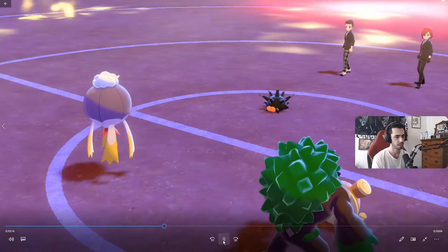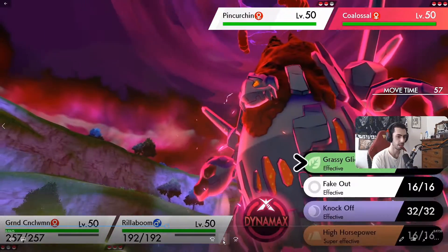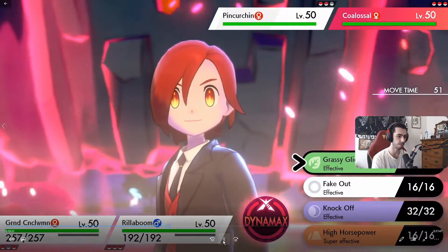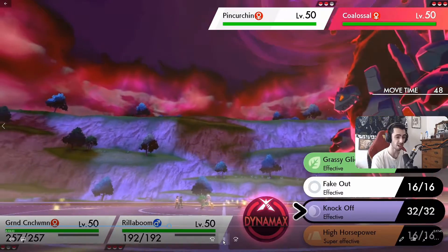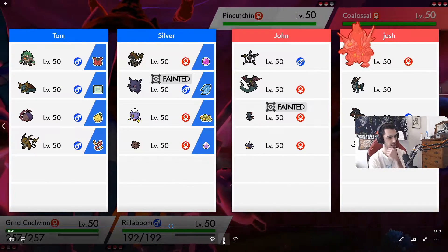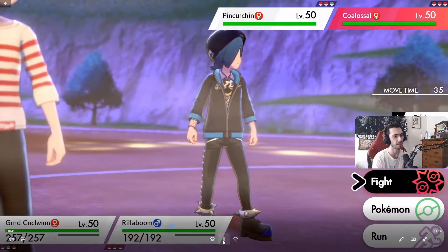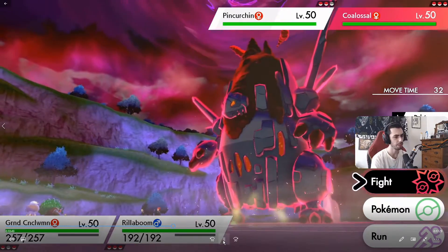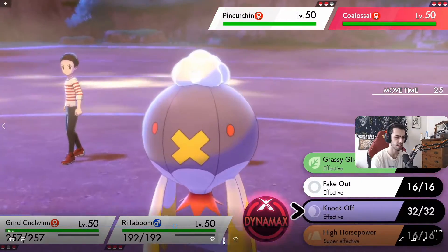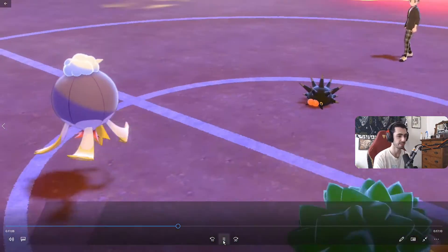They bring up Pincurchin, which is kind of a problem because we don't actually get the Grassy Seed off. My teammate did have Destiny Bond, and honestly I'm kind of pissed that it doesn't kill Dynamax Pokémon. I guess it'd be kind of cheesy to just Destiny Bond and kill a Dynamax, but so is Trick Eject Button, so I don't really know why one exists and the other doesn't. Destiny Bond is also a lot less widely distributed. I go for the Knock Off onto the Colossal here.